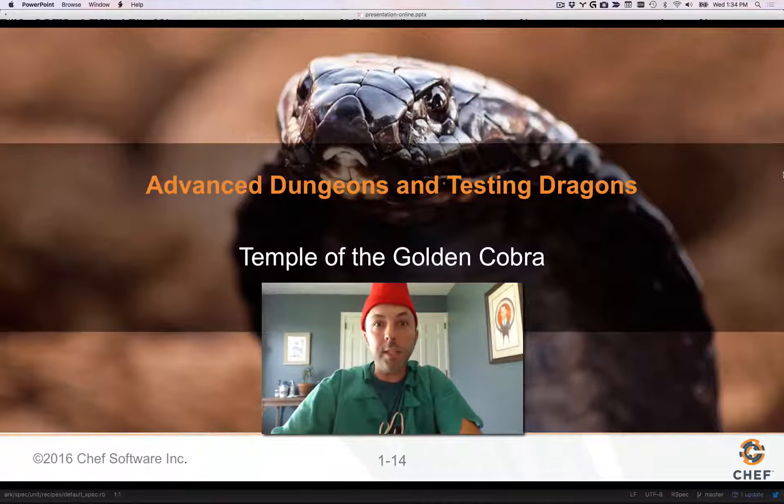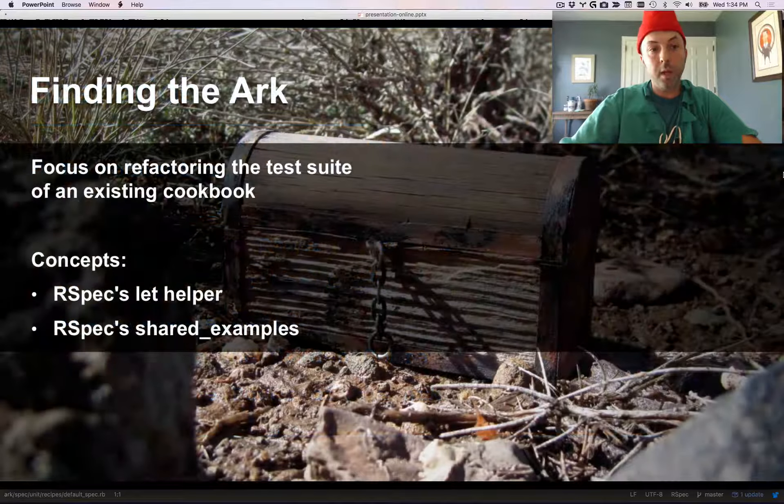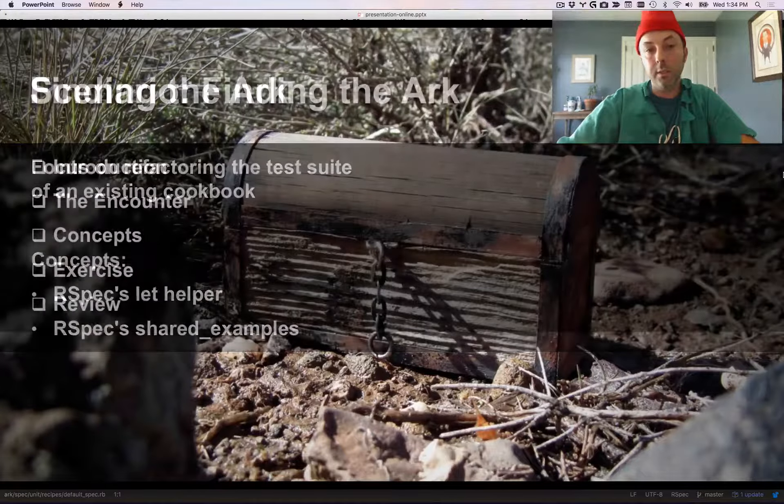Welcome to Advanced Dungeons and Testing Dragons, Temple of the Golden Cobra. This is the Finding the Ark scenario, the first of the six that you will be confronted with in this adventure. In the Finding the Ark scenario, we're going to focus on refactoring the test suite of an existing cookbook. So we're going to be using RSpec's helper and shared examples. Let's get started.